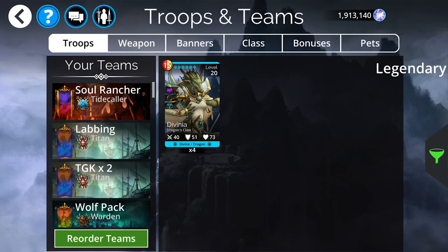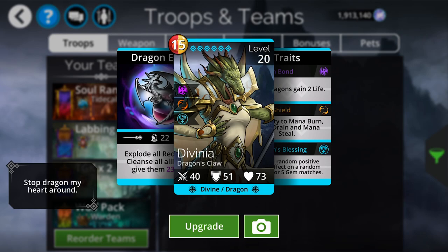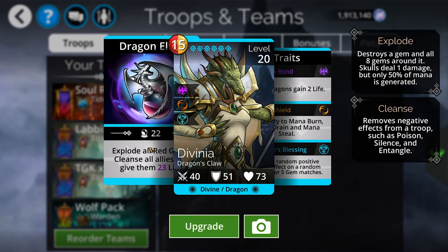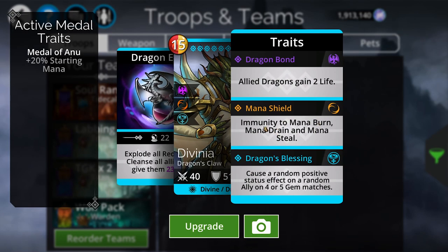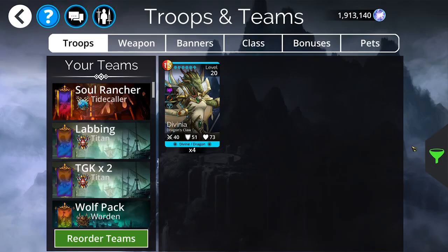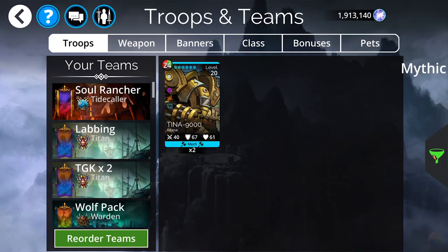Next is defensive powerhouse Divinia. She gives you lots of mana generation, cleanses, and gives life. Cleansing everybody on your team, creating lots of mana, and giving life to everybody is an incredibly strong spell effect. On top of that she causes a random status effect on every four or five match, so there are times you'll randomly bless yourself or randomly barrier yourself. If you have a very loop-heavy lineup, Divinia is going to enable you to do all kinds of crazy stuff — absolutely super high value, must use.